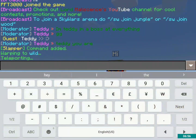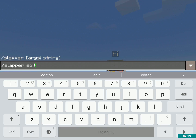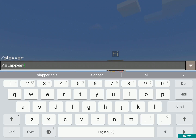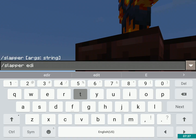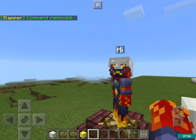Now I can do slash slapper edit del command — delete command — and I have to type in the exact command I did before. First I'm going to do list commands to see them. Then: slash slapper edit 7716 del command, RCA player warp wild. Now when I tap it, it shouldn't warp me to the wilderness.